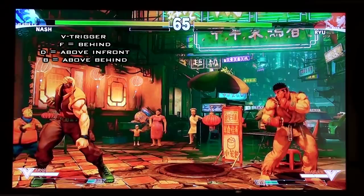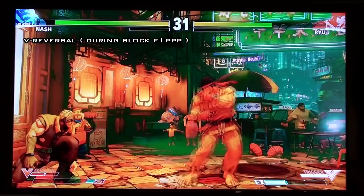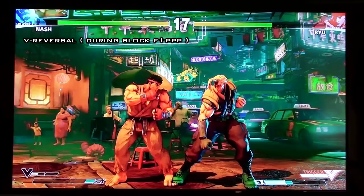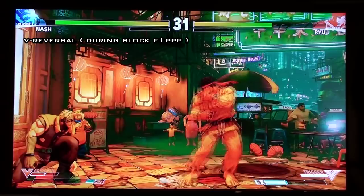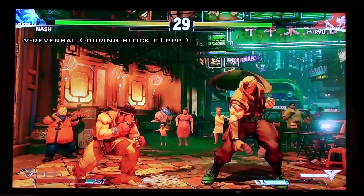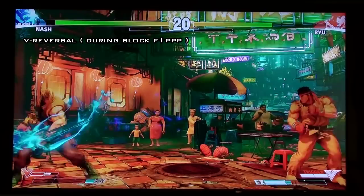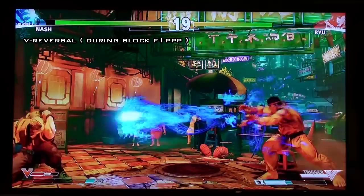His V-Reversal is probably the most interesting in the game so far. Unlike the others, it's not really an alpha counter where they strike back. What happens is Nash teleports behind the opponent and it tracks the opponent, so no matter where they are he will always teleport behind them. It can close distance even from full screen — like blocking a fireball and then V-reversaling to teleport behind them. It does have more recovery than his V-Trigger, so you have to be careful with its use.